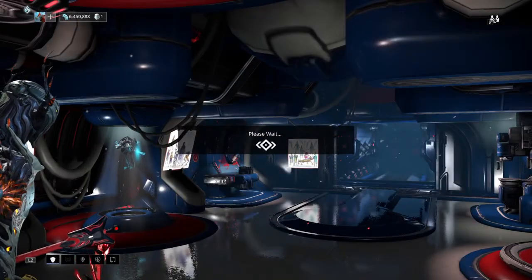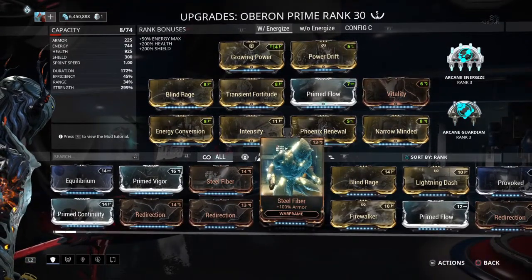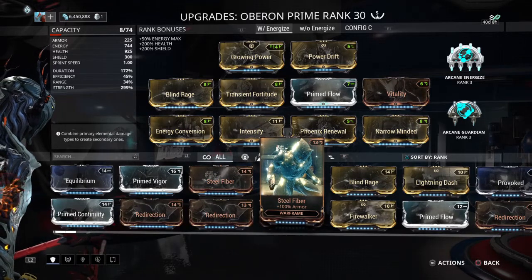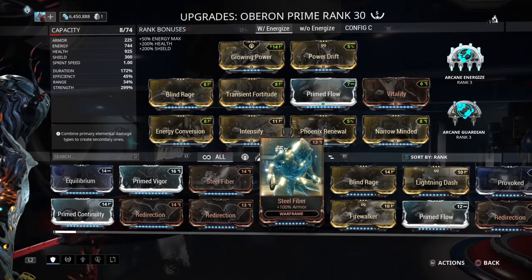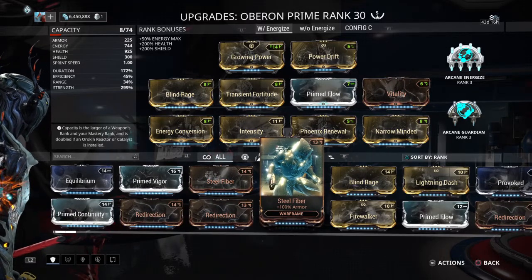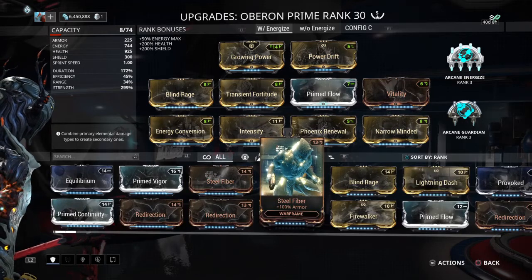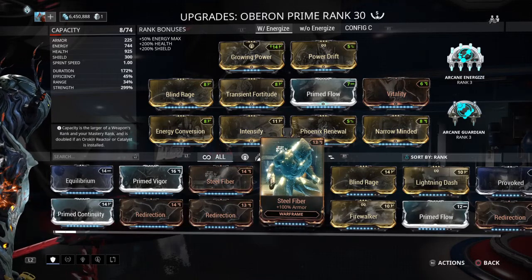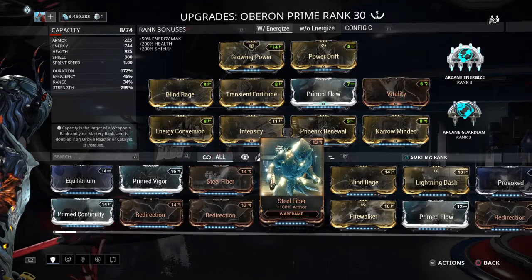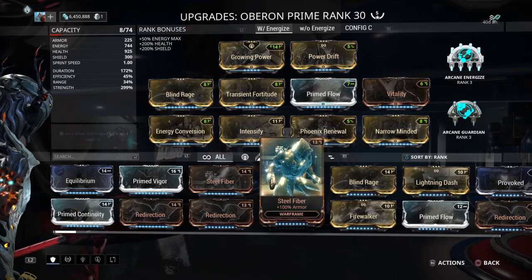Oberon is phenomenal. Oberon Prime with Arcane Energize can pump out 150 health per second to the entire team. Not only is it crazy tanky on its own, but it helps the entire team be crazy tanky as well. Even squishy frames are now tanky frames, because you're also adding 750 armor — not a percentage, a solid 750 added on top of whatever they have. If they have 25, now they have 775 armor. Just stacks right on top — an addition, not a multiplication.